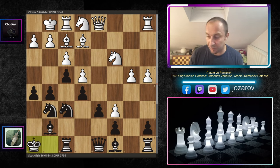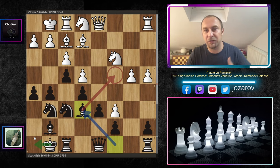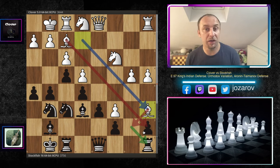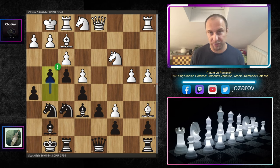King to h8 could be played here, but bishop to e6 is preferred because it forces White to lose a valuable tempo to regroup. If White tries knight to d5 in some lines, Black simply trades it off and continues the kingside attack. Clover plays bishop to a6, trying to attack the rook on b7 and pick up the pawn on a7, but Stockfish simply ignores the threat and plays the beautiful g4.